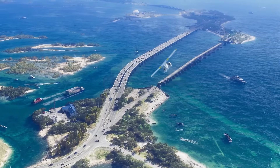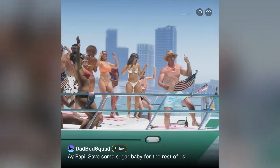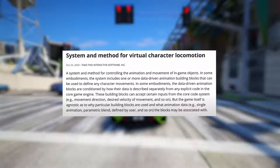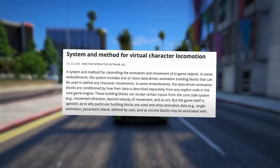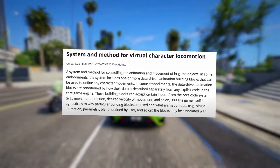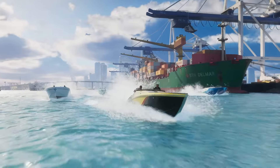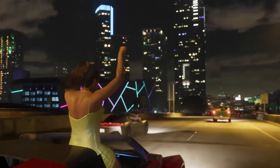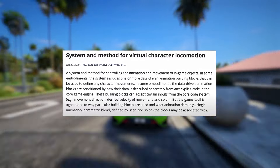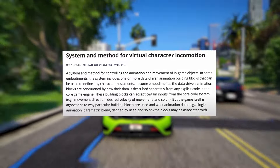Considering Rockstar's commitment to delivering the most immersive experience yet, NPCs and AI will play pivotal roles. This patent, specifically pertaining to animations in GTA 6, is aptly named System and Method for Virtual Character Locomotion. Back in 2020, Rockstar Games unveiled an innovative system that will debut in GTA 6. Essentially, this patent outlines a fresh approach to animating characters and imbuing them with dynamic intelligence. These characters will now possess a kind of virtual brain, allowing them to react to their environment, other NPCs, weather, and even their mood, influencing their animations on the fly.